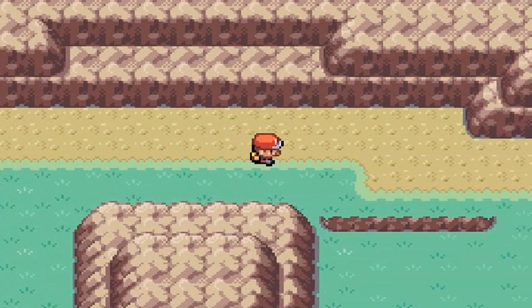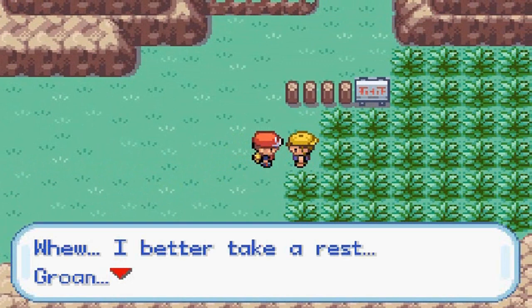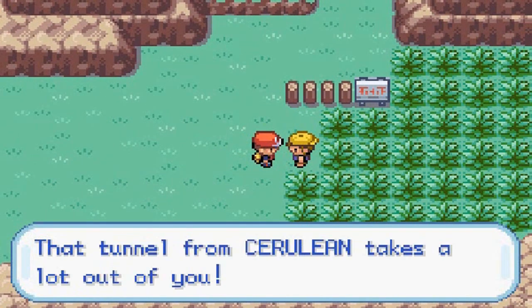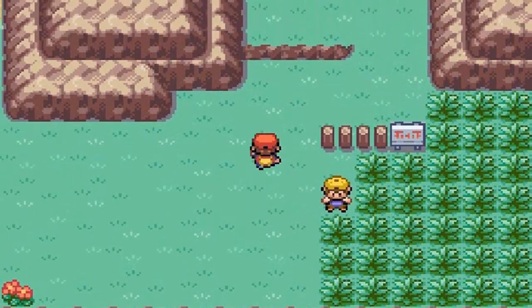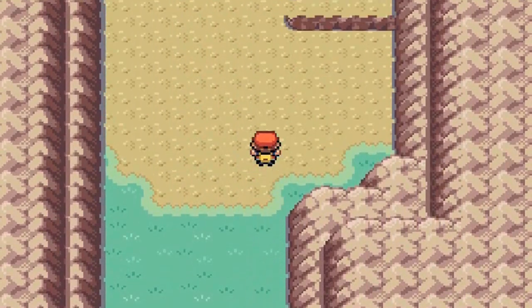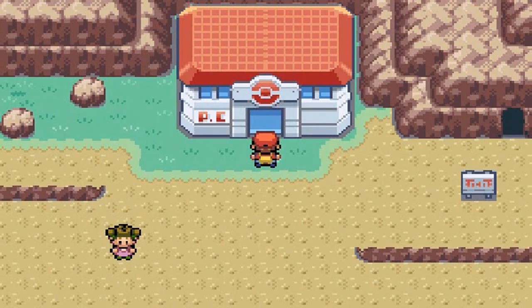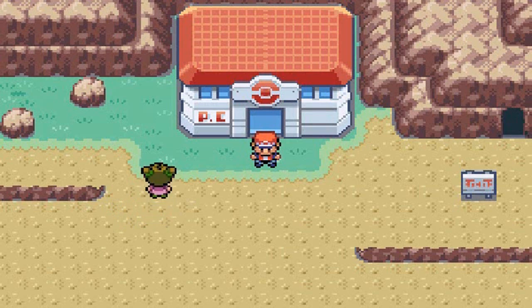Let's move on — screw walking, we're going to run! That's what we got those Running Shoes for. A passerby mentions that the tunnel from Cerulean really takes it out of you. The sign reads 'Route 3 — Mount Moon ahead.' We are at Mount Moon, guys! Stay tuned for the next episode — I've got a few surprises. Pokemon Leaf Green only posts on weekends, so please like, subscribe, and I'll see you guys next time.